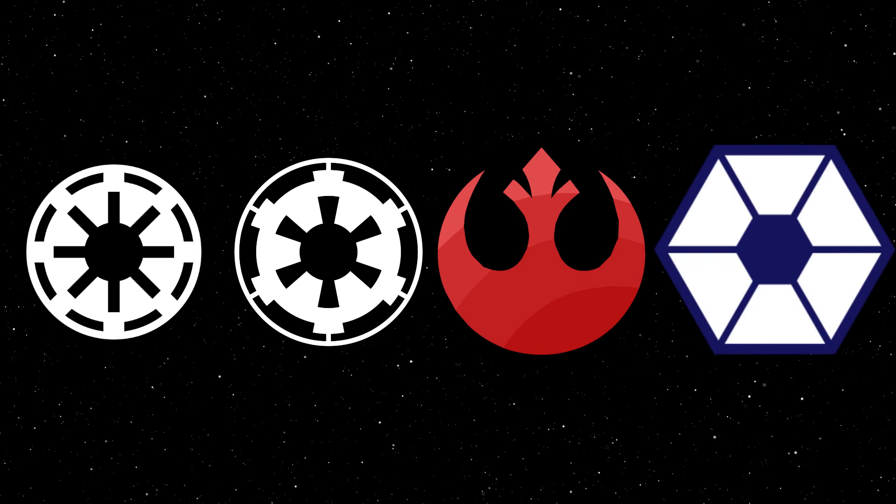Coming in at number one is what I think will be a fairly controversial pick: the Droid Tri-Fighter. It had more firepower than any ship on this list, was far smaller, and had very good speed stats. Imagine trying to win a dogfight against it — it's small, it's got three thrusters that can fire independently, and it's controlled by a droid unaffected by the G-forces caused by pulling insane space maneuvers. Or imagine being a gunner on a capital ship trying to hit these small targets, each loaded with concussion missiles. The combination of firepower, speed, small size, and droid control makes the Droid Tri-Fighter the number one Interceptor on this list.